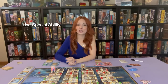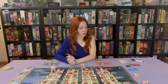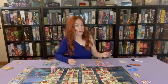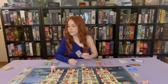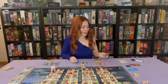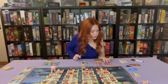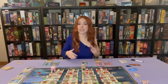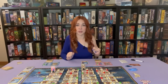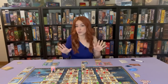The fifth available action is to use your special ability. You can only use it once per turn and only if it's on the active side. Just follow the text on the tile. As Rose, I can draw one star card. Then I flip my character tile over to its inactive side. To reactivate it, you just need to go to one of the top deck tiles — but remember, even if you reactivate it the same turn, you can't use it twice.